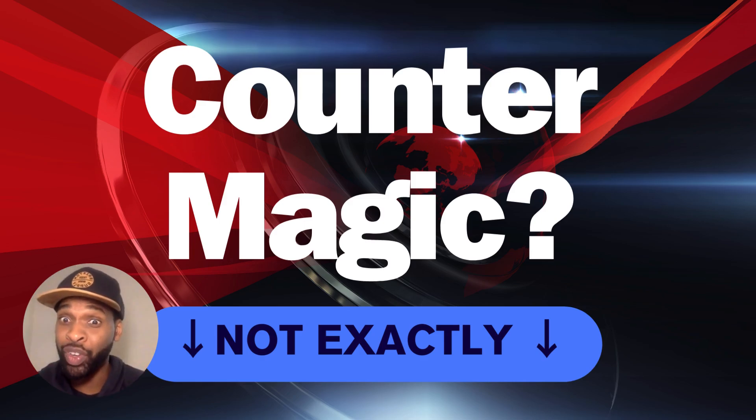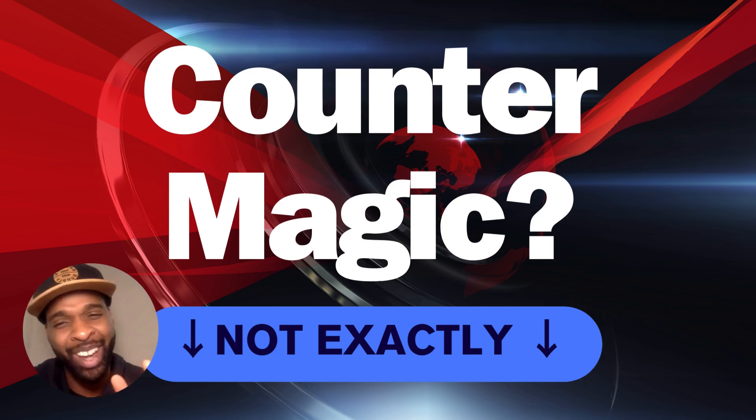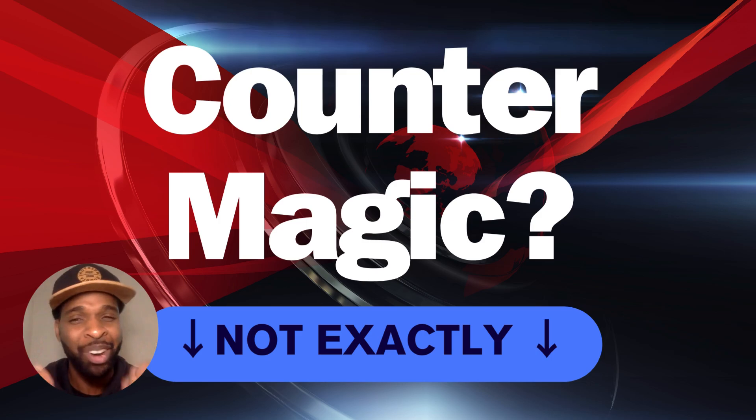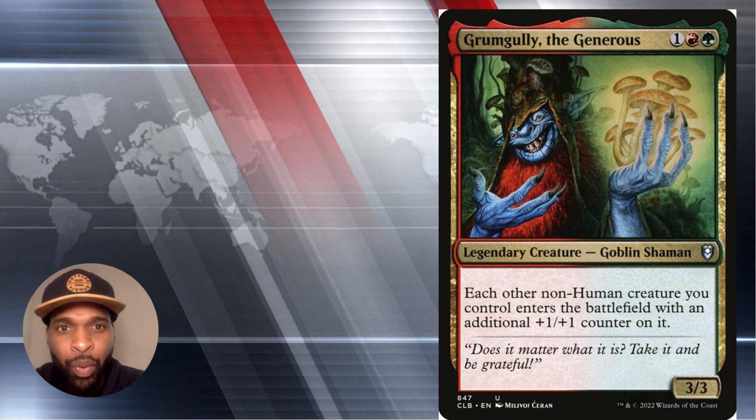Moving on to counter magic — and I know some of y'all are thinking blue spells, but no, we're talking about counters. We got Grim Gully the Generous. For three mana — red, green, and a colorless — he's got a 3-3 body.